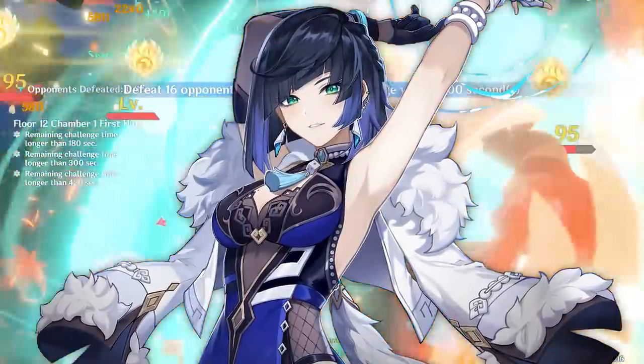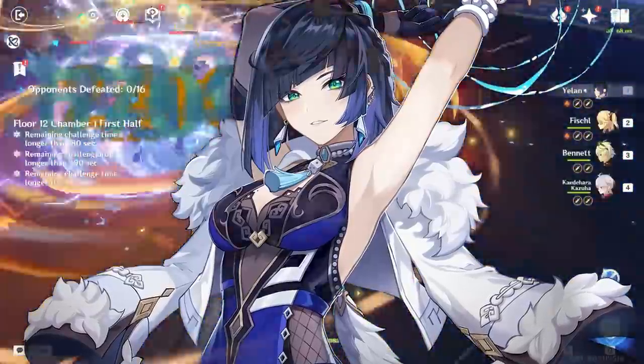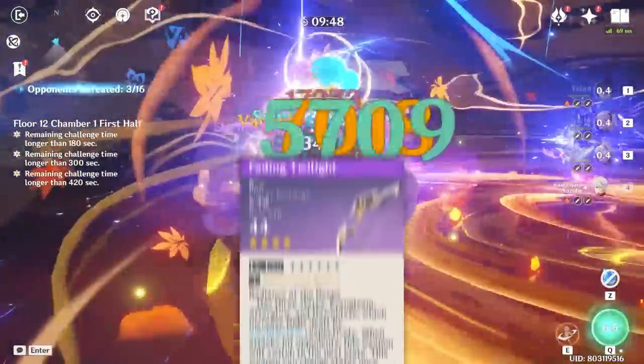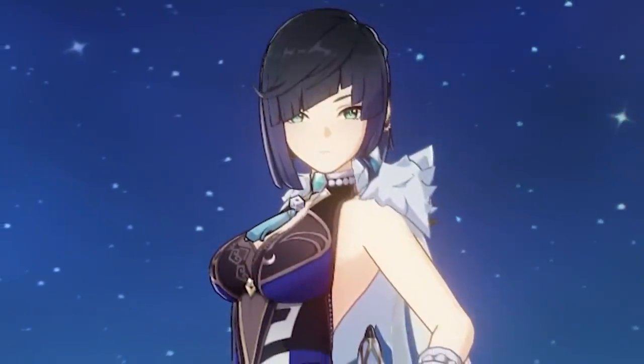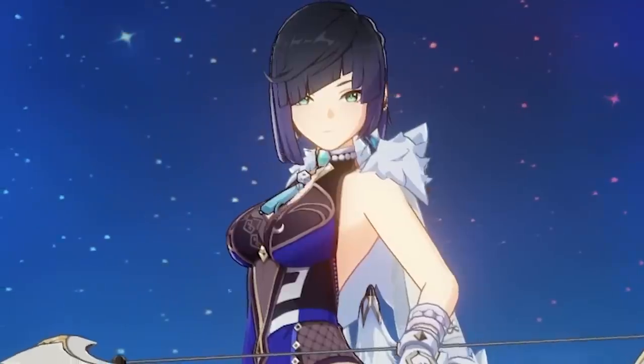Yelan, the newest character, doesn't have a burst that snapshots, but there's another reason players should be using a different weapon for her — she needs a lot of energy. You might be thinking: but Brax, the bow has an energy recharge stat, so it should work for Yelan, right? Wrong. Well, actually, it does — I just wanted to do that.